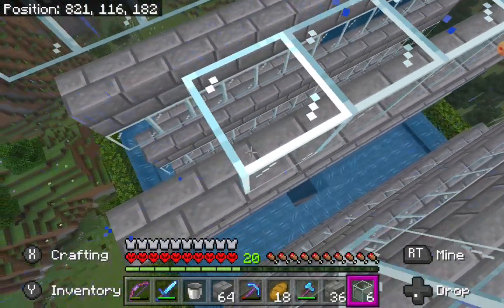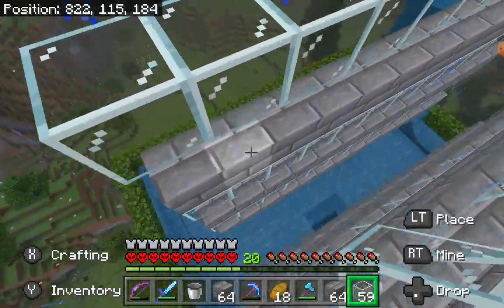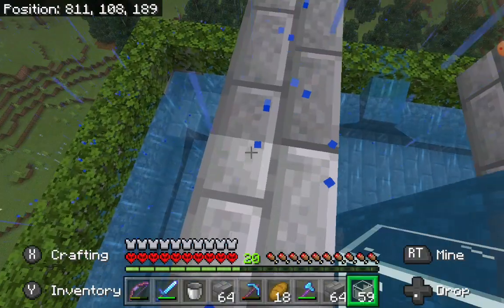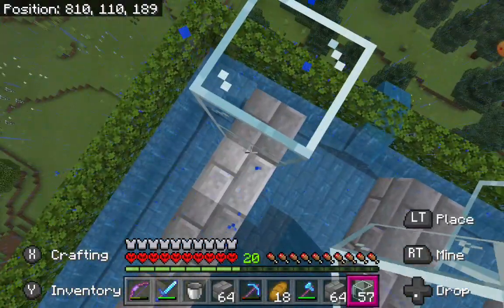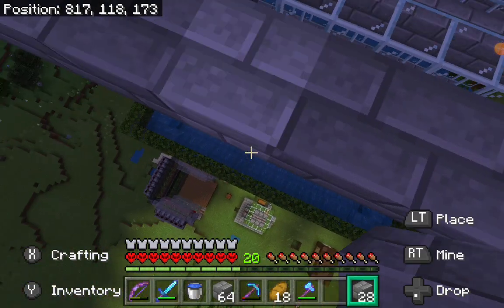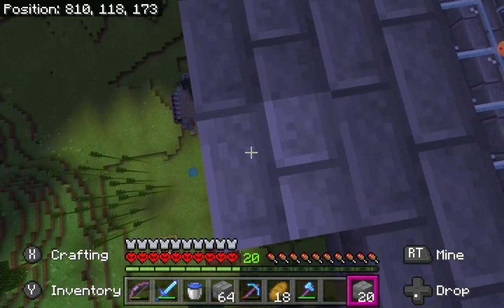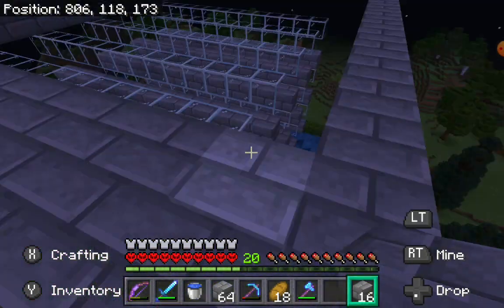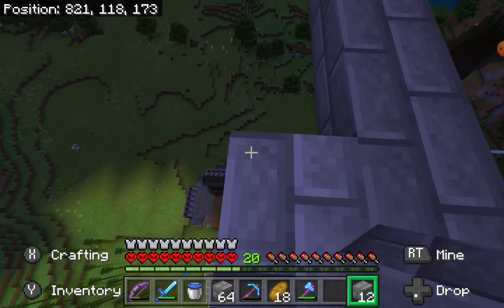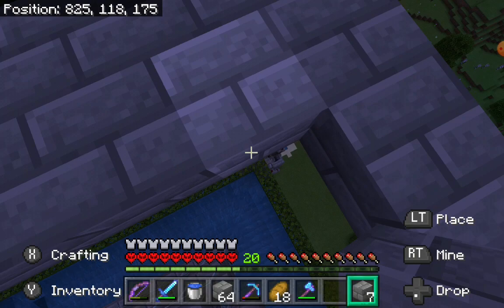I just need to do one more whole row. I got the roof to do which is going to take up a lot of stone bricks - probably have to get another refill, but it's fine because now we got a stone farm. That is how this farm works. Now I got the frame of it - I just need to fill all of this in, but I got the measurements off by one block on this side. I just need to do the frame for this side.